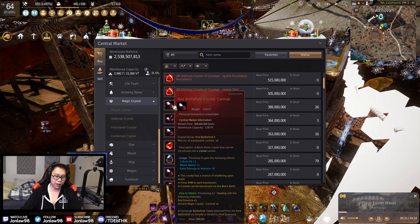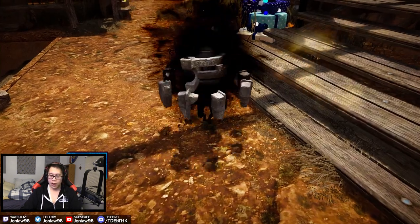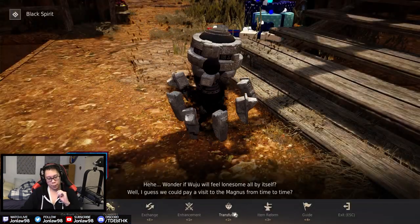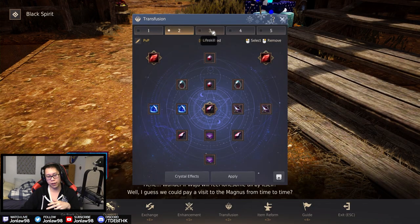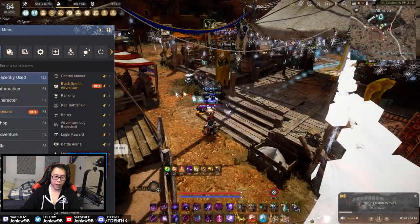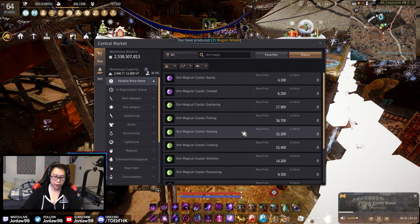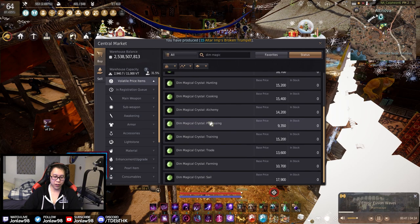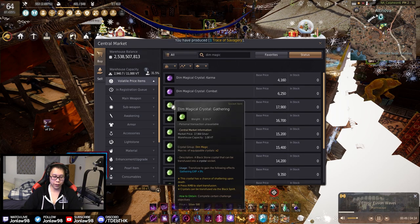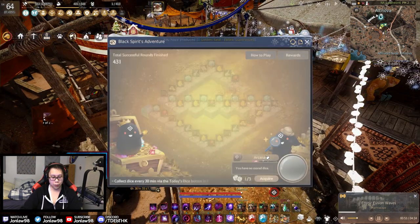For life skilling crystals, put whatever fits your preferred life skill. Look at the crystals for whichever life skill you enjoy and get two of them — it's three percent times two, so six percent total, which is always nice.